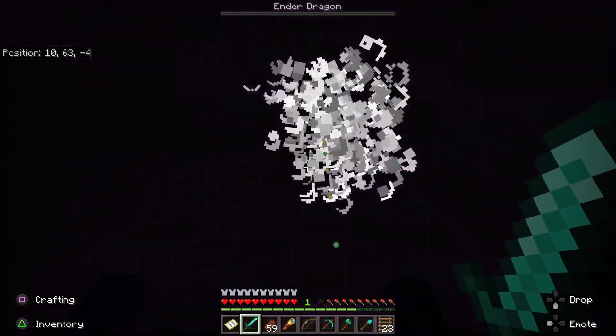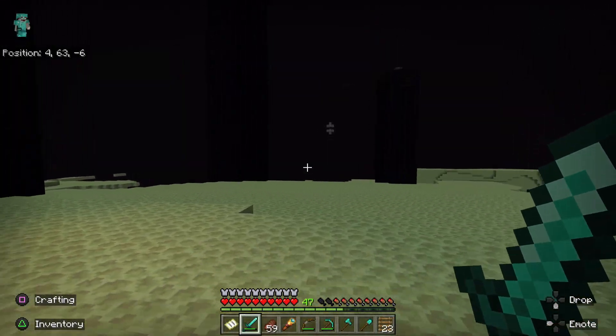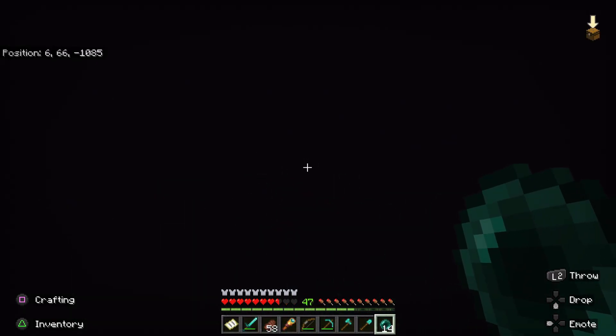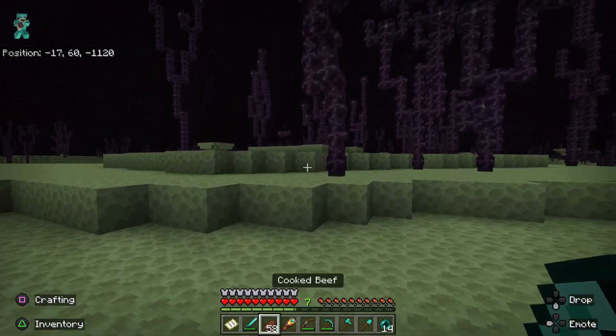After defeating the dragon, you have a choice. You can either jump through the fountain and return to the last spawn point in your world after seeing the Minecraft credits, or you can continue on to the Outer Islands of the End. If you see a small portal block, you can go through with an Ender Pearl and spawn in the Outer Islands.